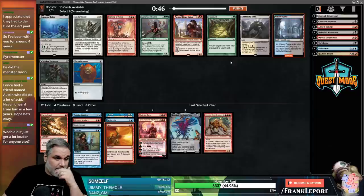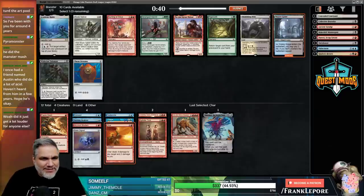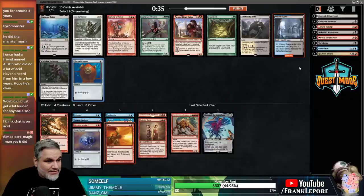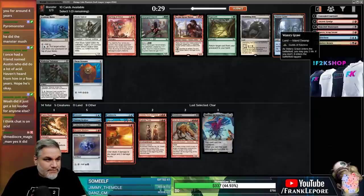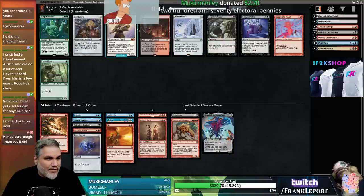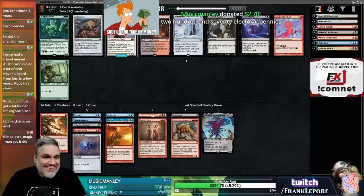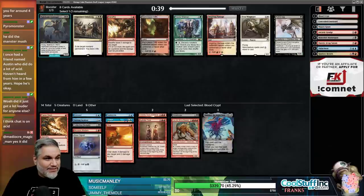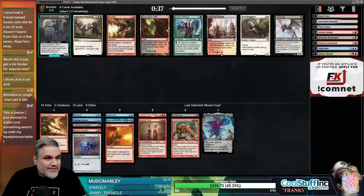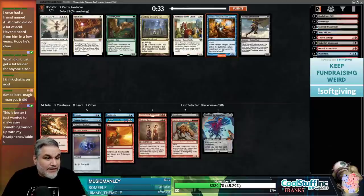Watered Gear is decent if we're trying to ramp here. Actually Thran Dynamo - Water if you want to ramp or Dynamo if we want to fix our mana. This does make it easier to play the black cards, which I like. We have nothing to throw into Dynamo right now. I'm gonna take Blood Crypt - it's actually pretty good for us.